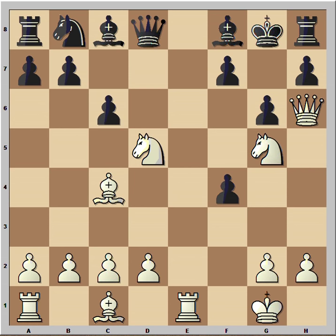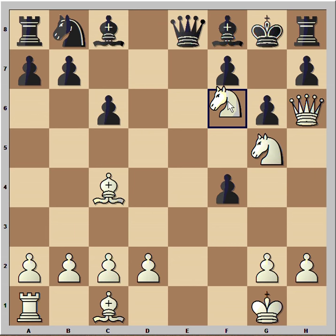But in this position White played a winning move and the game ended right here. If you wish, you can pause this video and try to find the winning move that White played. Are you ready? Have you found the move? Rook to e8 and Black resigned. In view of this variation: Queen takes Rook, and now the Queen is no longer protecting f6, so Knight to f6 checkmate.